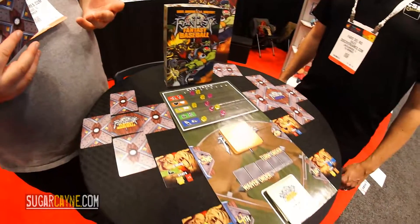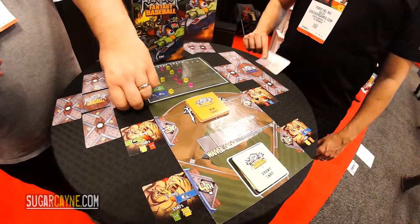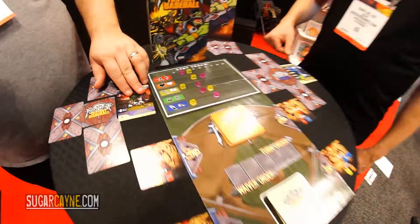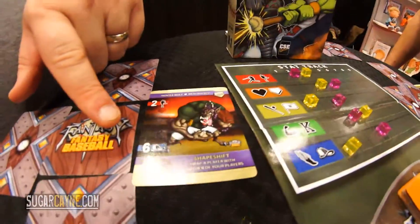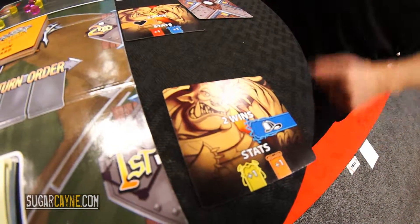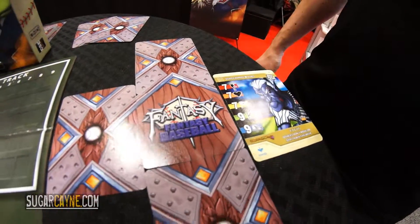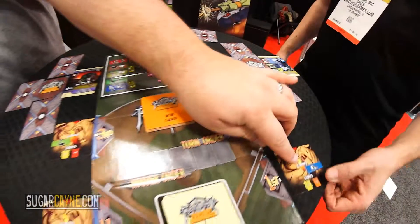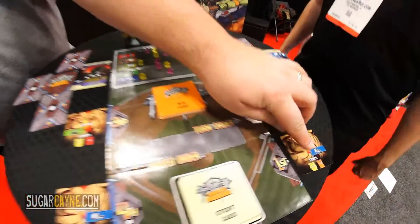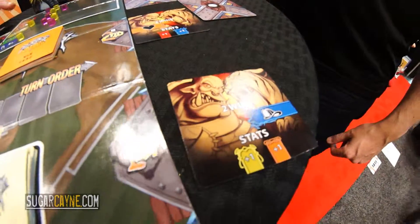The way we compare our stats is we simultaneously reveal our cards. Here we're fighting over the save category, which we can see on the win card — represented on this promo version with a fireman hat. I had a six but Fabio had a nine, so he wins the card — he wins the two-win card — but as consolation I'm going to move up on the yellow and orange tracks.